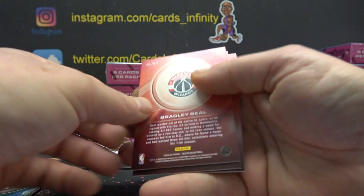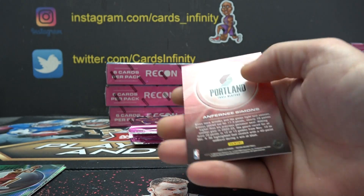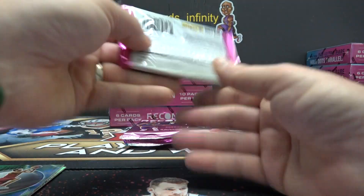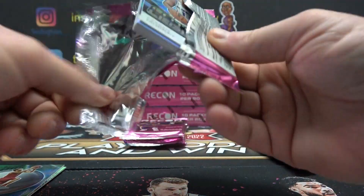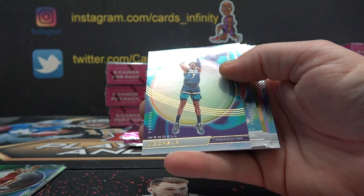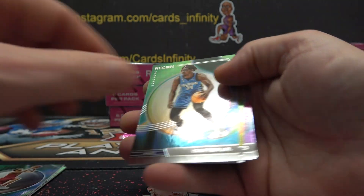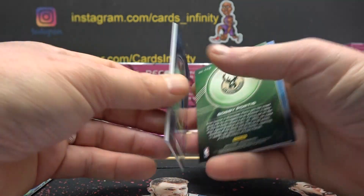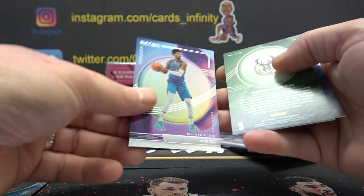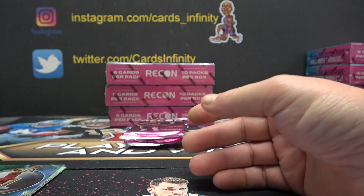Henry, you get the next one — autograph. 3, 4, and 9. Keegan Murray — 3. Wendell Moore, rookie, is 0. Mr. Wendell. Then we got 7, 6, 2, and 3.